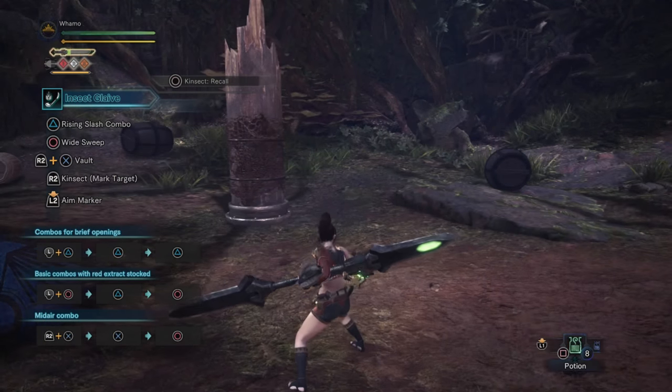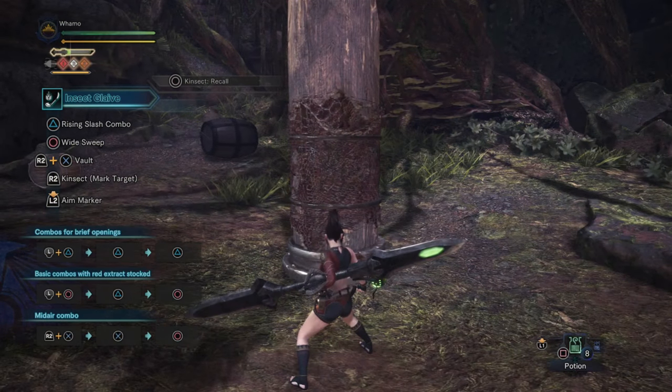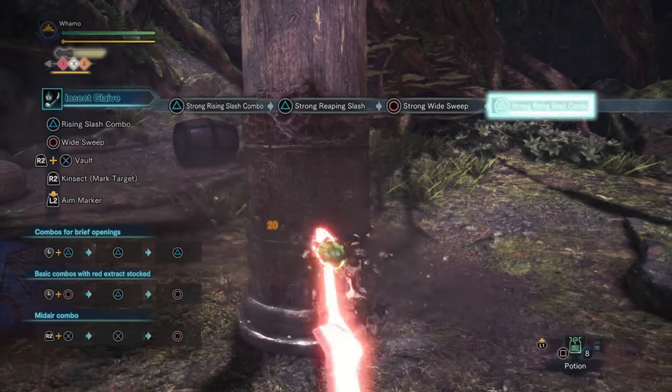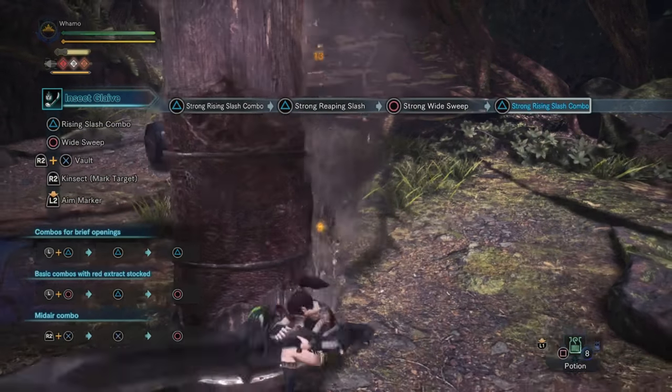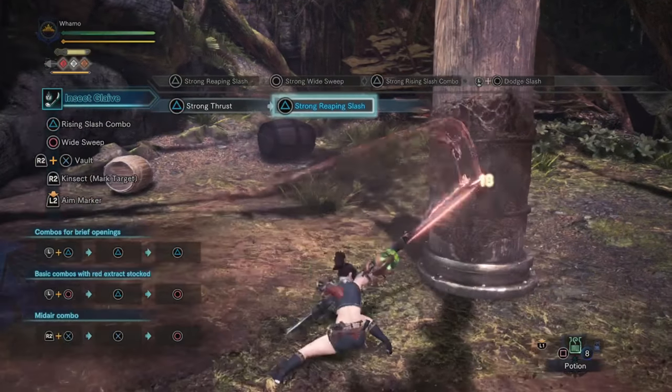I am using just the basic insect glaive, by the way. I have access to the other ones — I'm just using this to show. So right here: double triangle, neutral circle, triangle. This is the attack that you want to hit right there, that one. Backflip, then you can roll, do whatever you want to do. Easy as that.